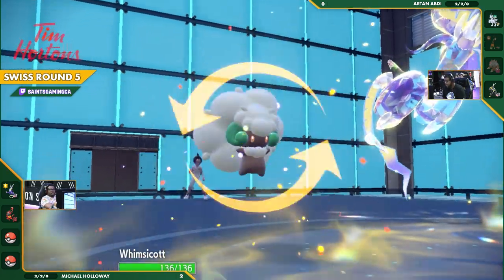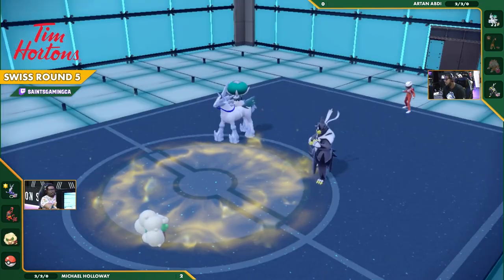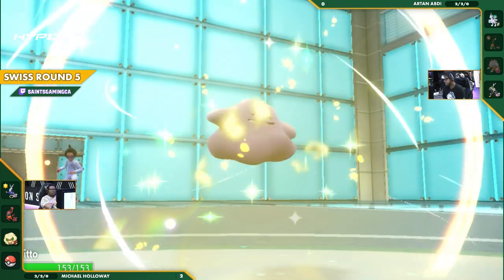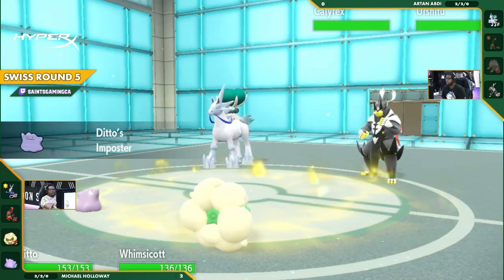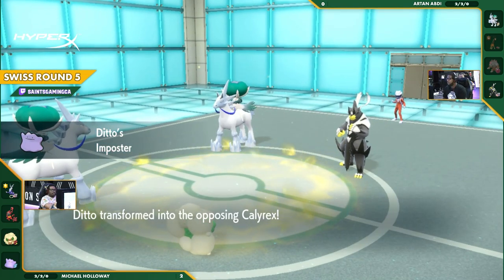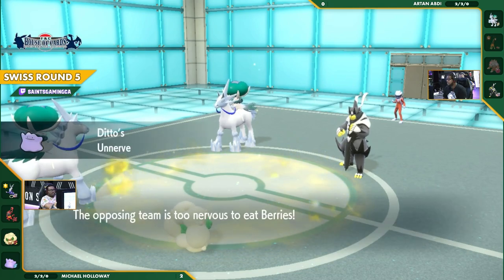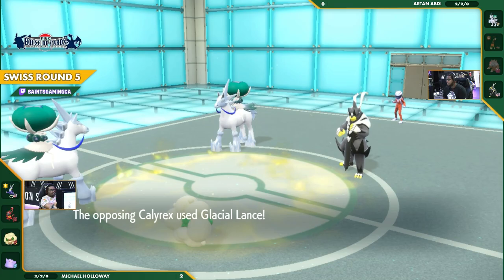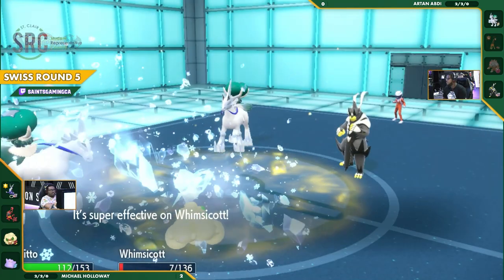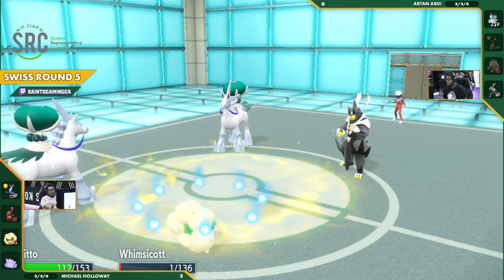Whimsicott is going to be the play instead — switching it out. It does have Focus Sash, so any one-shot strategies aren't going to be too effective. And it's a double switch out into the Ditto. Copying — what is it going to get? Two good copy options here, probably going to be the Calyrex since it copies whatever is parallel to it — you don't get to choose. Calyrex is going to use Glacial Lance, breaking the Focus Sash of the Whimsicott and not doing too much on the Ditto, thanks to it now being a Calyrex itself.